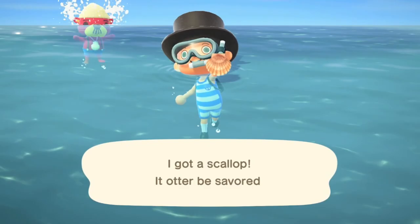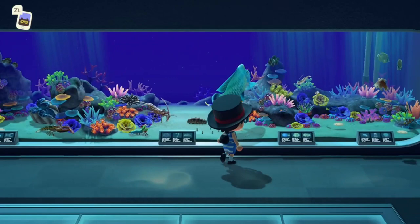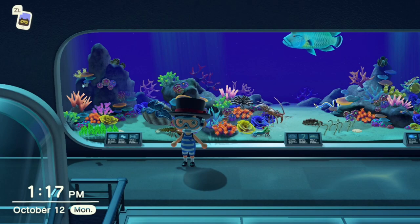All you gotta do is swim up to it, and as soon as you make contact, your villager will automatically grab it and catch it. Once you have caught them, you can donate them to Blathers the very same way, in which they will share their tanks with already existing fish, such as the Gigas Giant Clam and the Napoleon Fish, or the Coral Reef Tank.